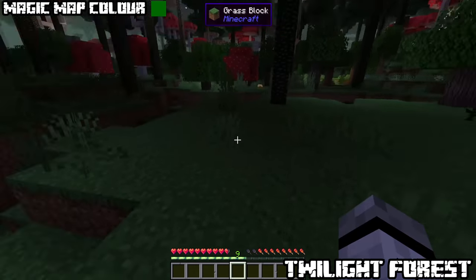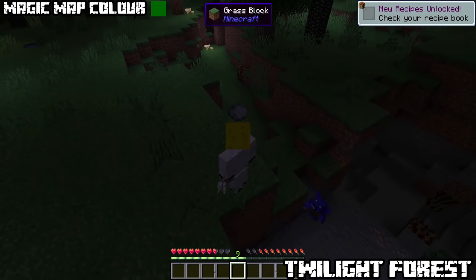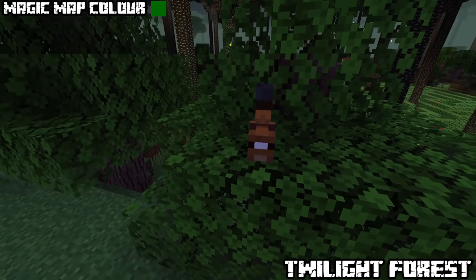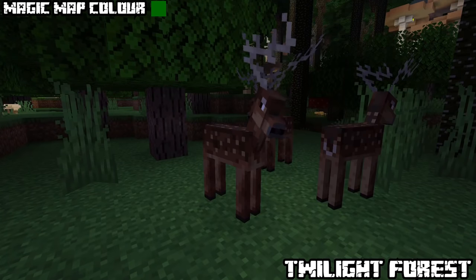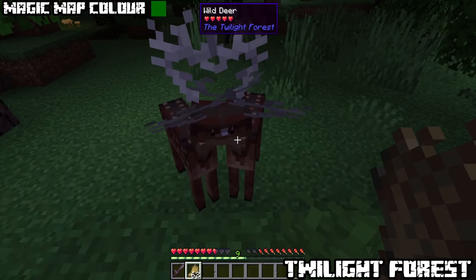You can equip cicada jars on your head, but if you get damaged while wearing one it will die and turn into grey dye. Mobs found here can also be seen in different biomes, like the small passive mobs: forest squirrels, tiny birds, dwarf rabbits, big horn sheep, and wild deer that drop venison — which can be cooked — or breed them with wheat.